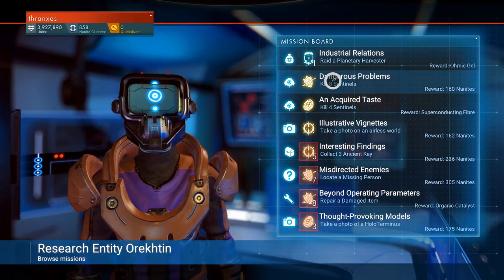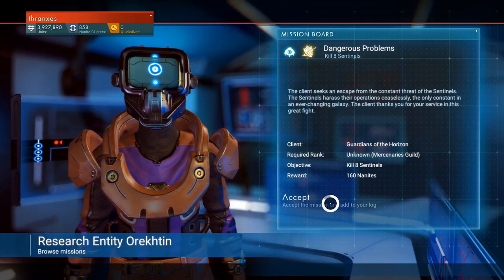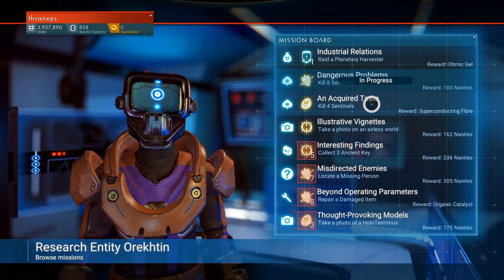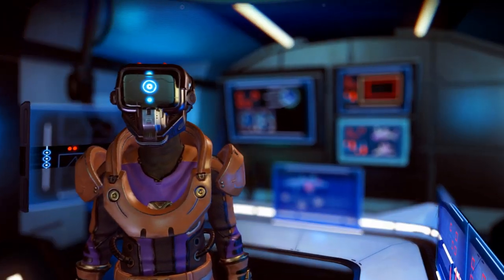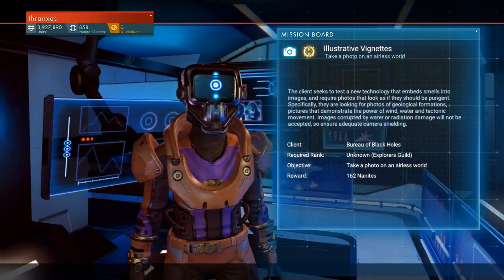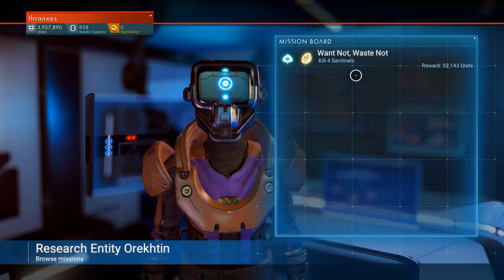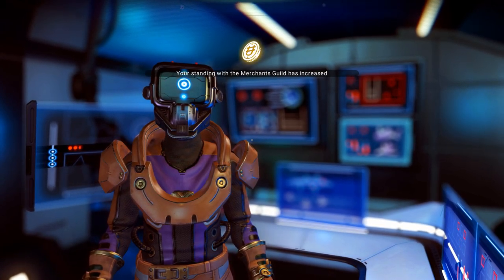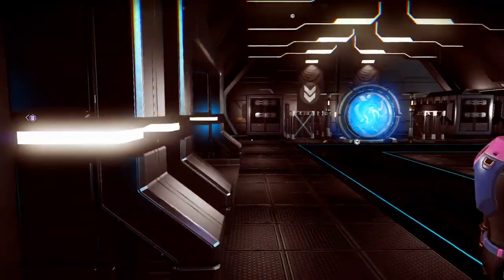What do you have? Kill eight sentinels — I'll take that. Raid a planetary harvester. An acquired taste: kill four sentinels — that's easy enough. Take a photo on an airless world — sure, we can hold on to that one. Now let's hand in some missions — kill four sentinels. Thank you for the units, I appreciate it.